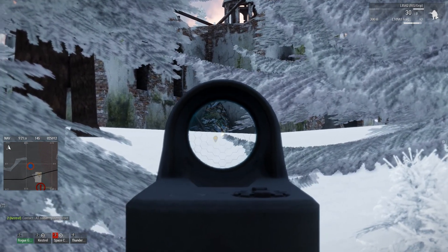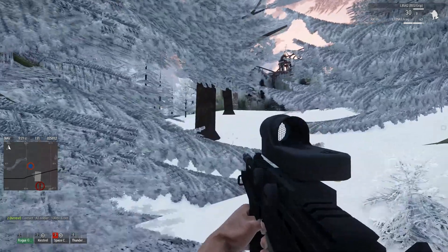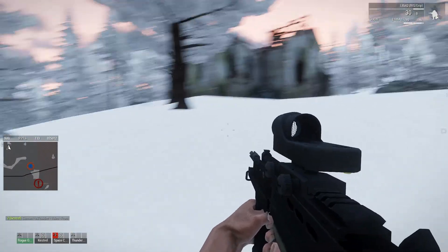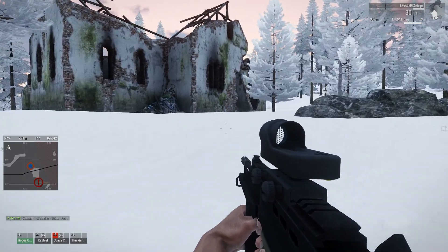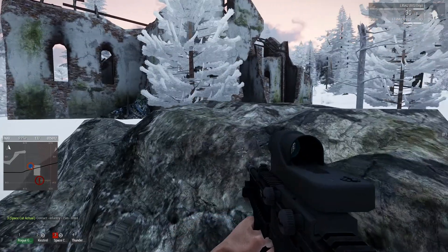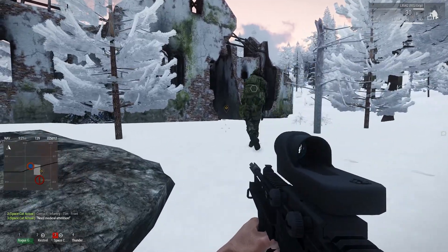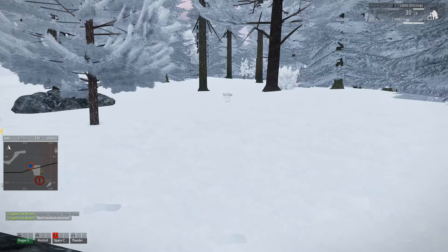There's a dude right there — weapons free, engage at your discretion. I got one, the other one ran into the bushes. I'm moving up towards the building. Oh — mine! I'm down! Oh god, already? Hold up — he's hit once, so one more hit and he's done.